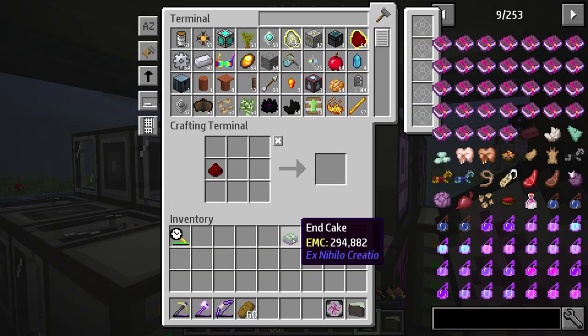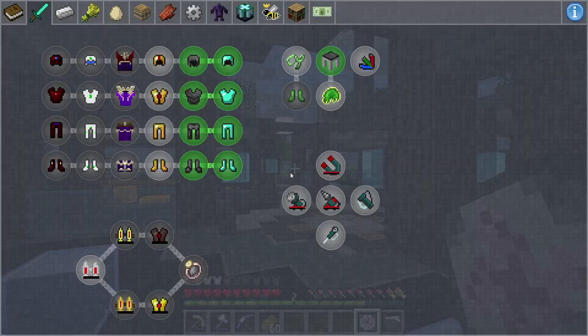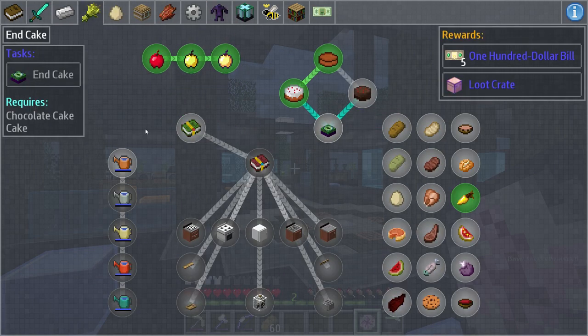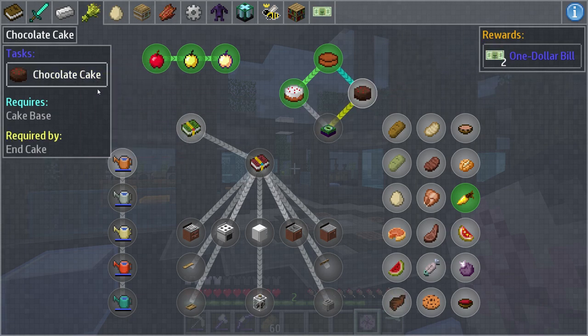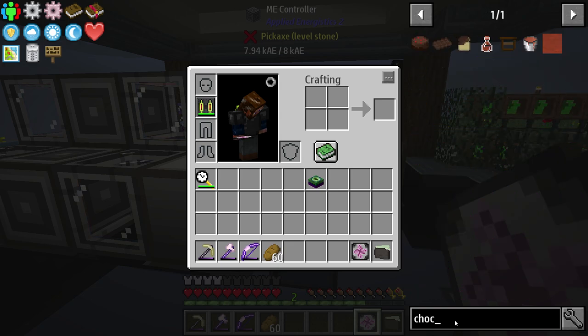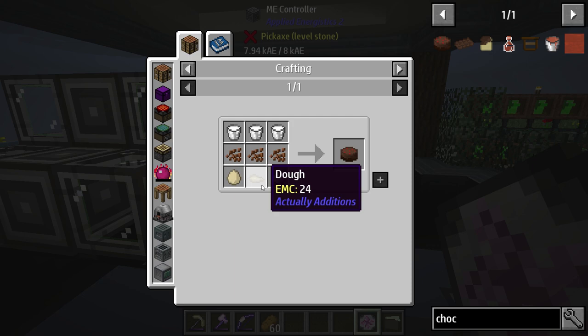Here's the end cake that we made a few episodes ago, and I never looked at the quest for it — I didn't realize that this cake is worth $500. Kind of ridiculous. And this one's worth $200 bills, but in order to complete this one, we have to at least make chocolate cake. So let's go ahead and make some chocolate cake. We should have everything we need to do that.